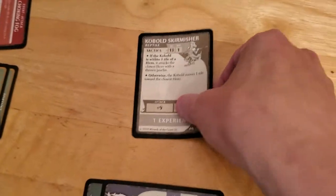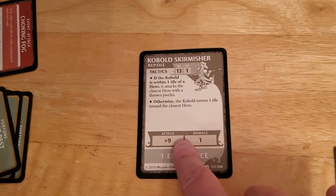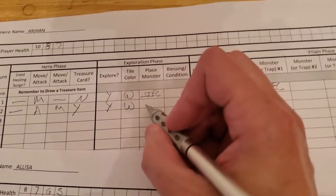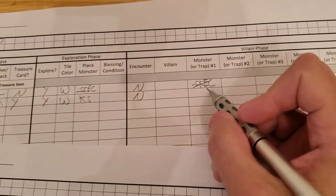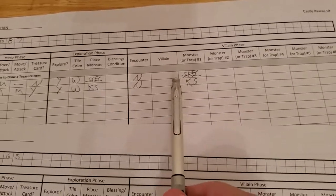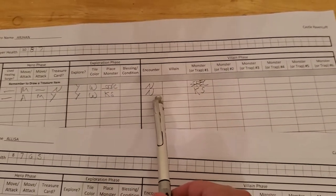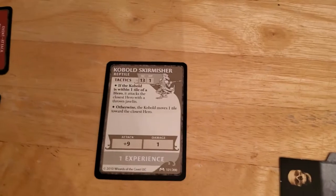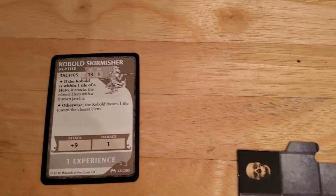There won't be an encounter, but you always draw a monster when you get a new tile. It's going to be a cobalt skirmisher — these are a little annoying with a really high attack, but not a super high AC, they only do one damage, and there's no consequence if they miss. So they're not too bad. We put down the cobalt skirmisher, update our notes. The encounter would now happen if we were going to have one, but luckily we got a white tile, so the cobalt skirmisher just activates.